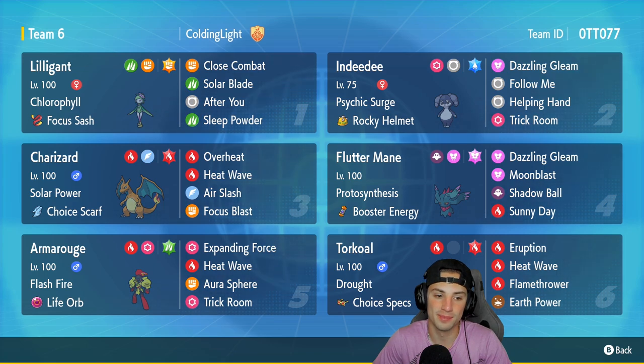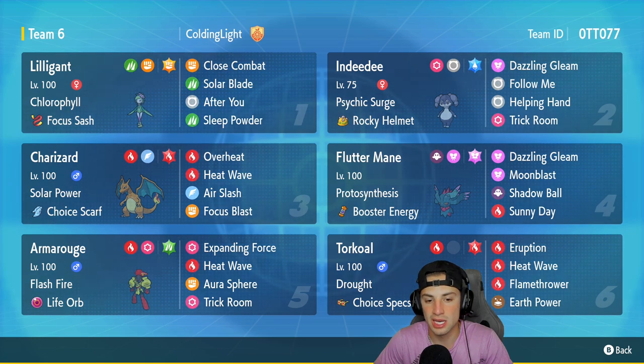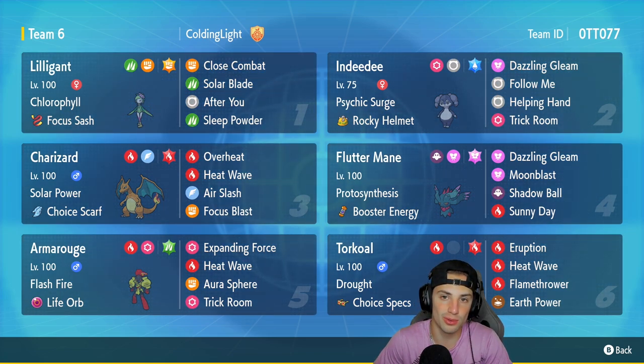In our fifth slot we got Armarouge. Armarouge pairs up perfectly with Indeedee, and in Trick Room it is going to be amazing. It's got Flash Fire, Life Orb as its item, rocking Expanding Force, Heat Wave, Armor Cannon, and Trick Room. Final Pokemon is Torkoal — great to pair with Charizard, great with Lilligant, and even better in Trick Room. It's got Drought, Choice Specs, with Eruption, Heat Wave, Flamethrower, and Earth Power.